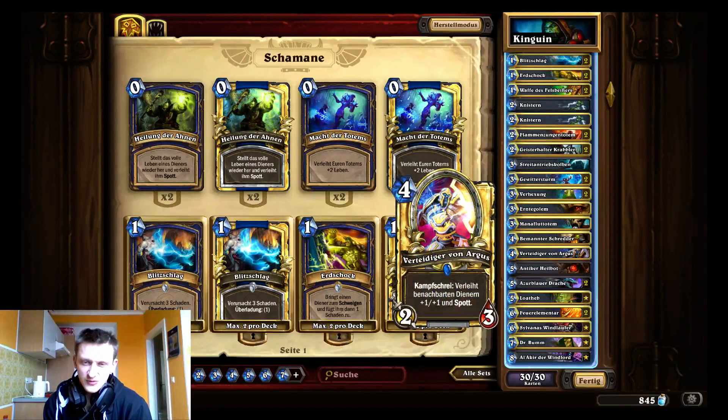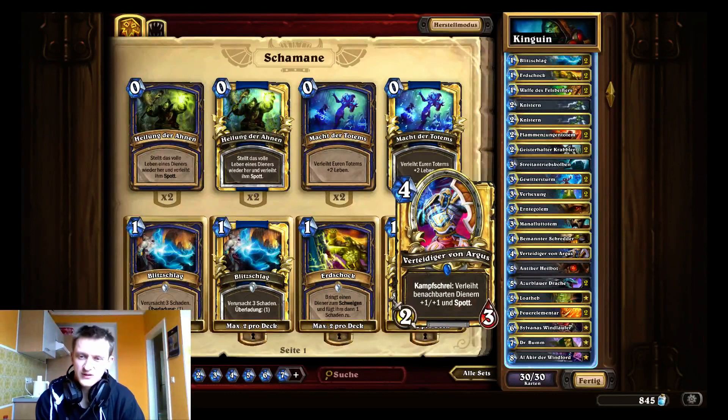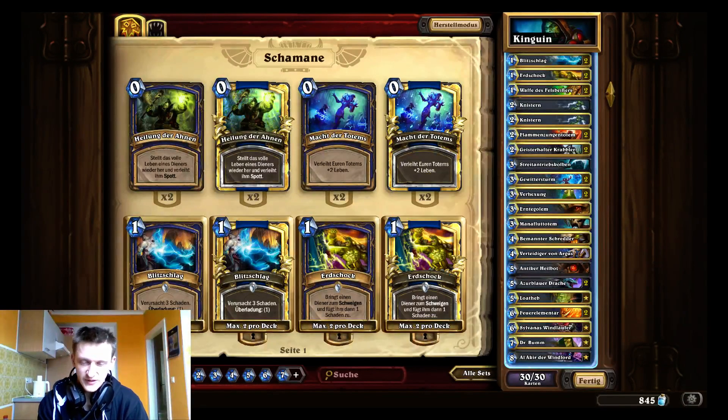I'll show some games as well. This is what I played in the tournament — teched to be strong there. On ladder it depends on what I face: against a lot of aggro decks I like double Zombie Chow; against control decks I sometimes include Black Knight, Sylvanas, or Harrison Jones. If I'm losing to two weapon classes like Paladin, I like to play Harrison. I'll show some games now.